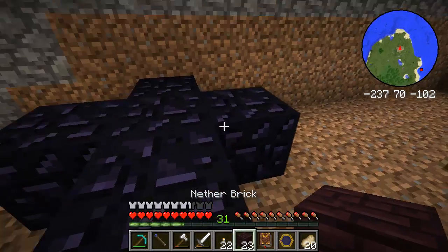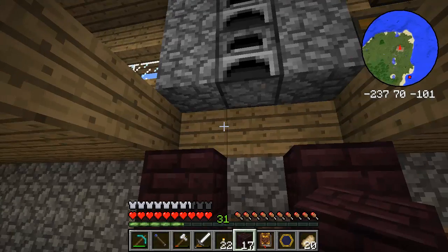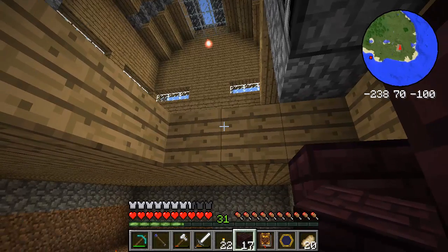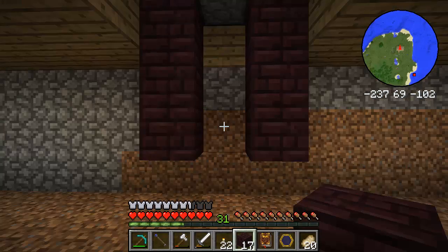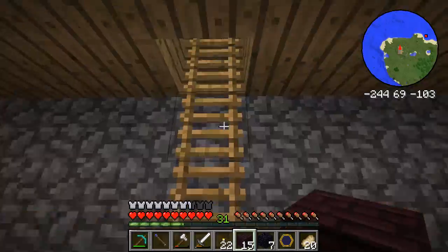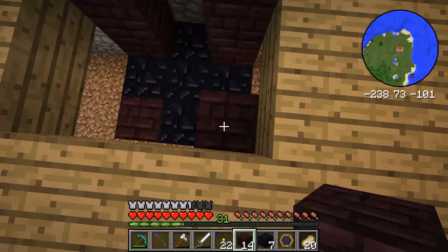Then we're going to put another layer of nether brick. I think I want it one higher, so let me break the obsidian again and try this again. Get that plus sign going, and our netherrack. Go up the stairs — this should make it nice and flush with the floor, especially when I get the item grate.